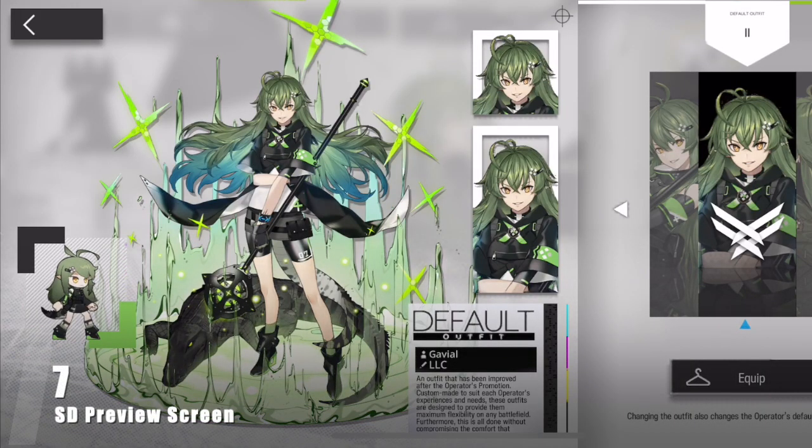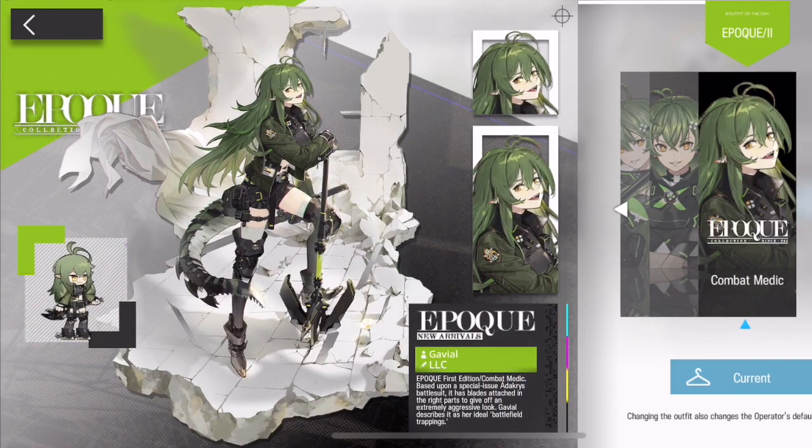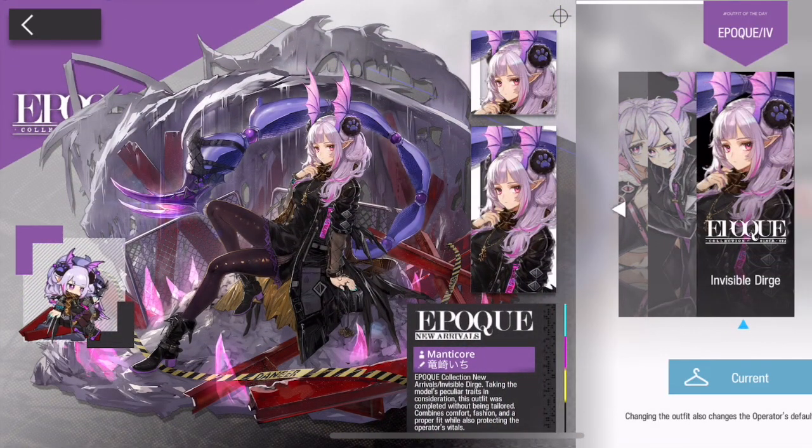When you go to buy a skin or to swap an operator's art for a skin, on the bottom right of its SD sprite you see a shape that has a color different to the one on the top left. However, the shape with color on it will be the one on the top left for skins, having the one on the bottom right as the generic color. That color is not restricted to anything, and it will vary depending on every operator's color scheme.